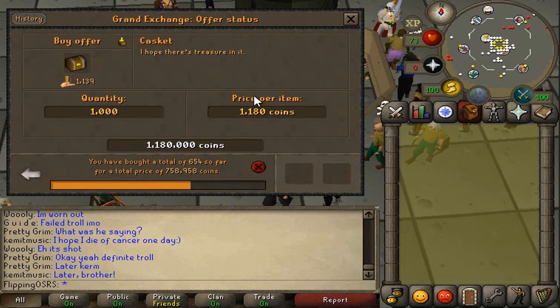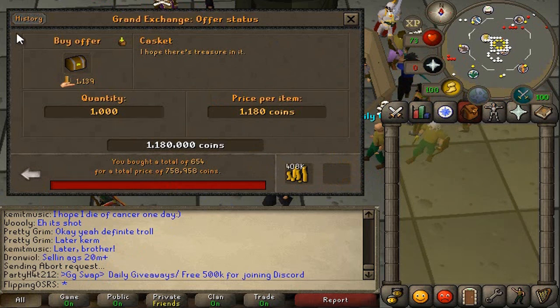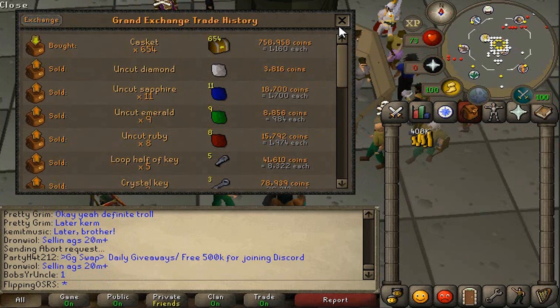We were planning on going for a thousand but this has just taken a long time to buy — probably two days. So we're going to pull the offer out and see how much we paid for them. For 654 caskets we paid 758k.